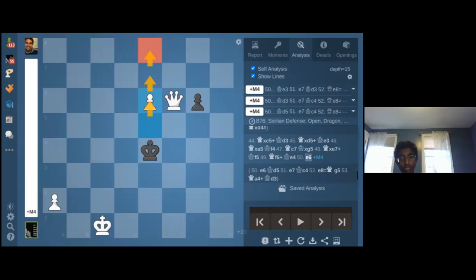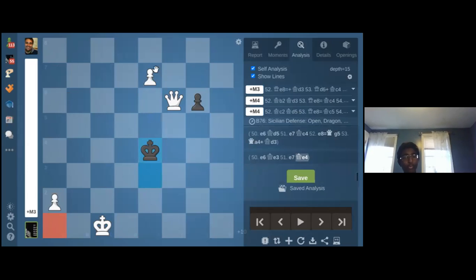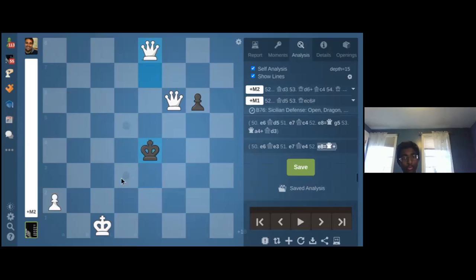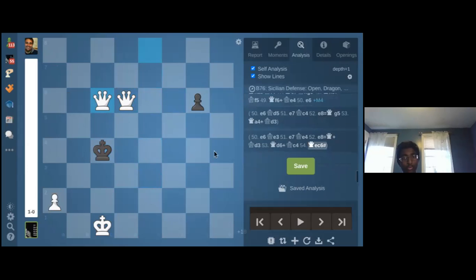So what is promotion? When a pawn reaches the eighth rank — for white it's the eighth rank, for black it's the first rank — you can promote it to a queen, knight, rook, or bishop. Usually you promote to a queen because it's the most valuable piece, but sometimes there are exceptions, and that's called underpromotion.